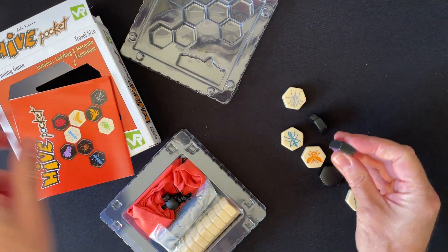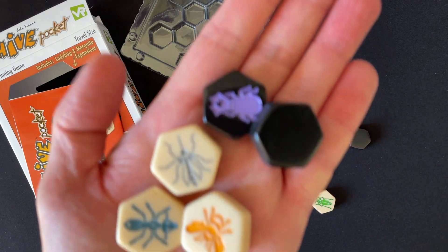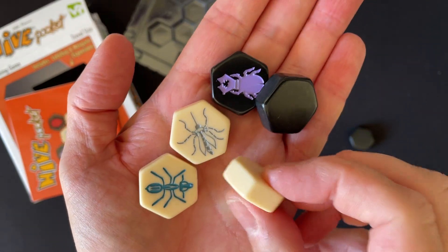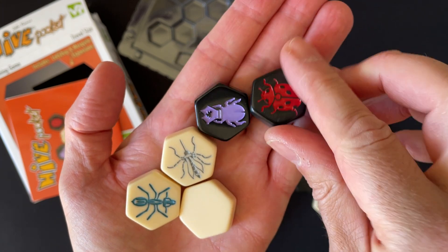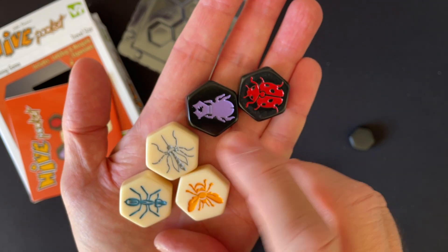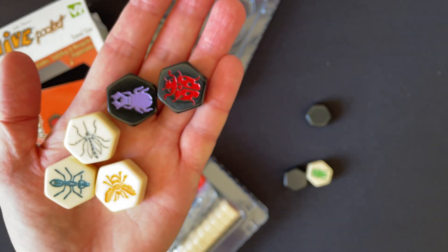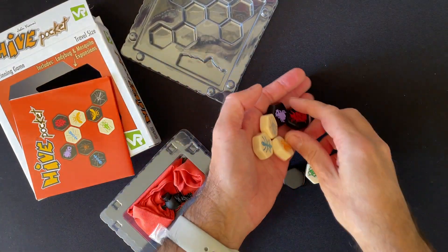Oh yeah, these are nice tiles — they are chunky, exactly what I was looking for. So you get black and white. In the two-player game you use both, and in the one-player game you use the white tokens, flipping them over to determine usage and actions you've got left.